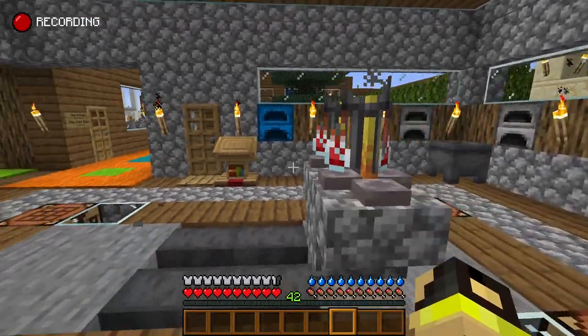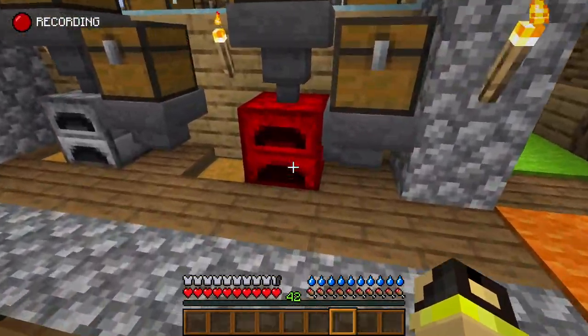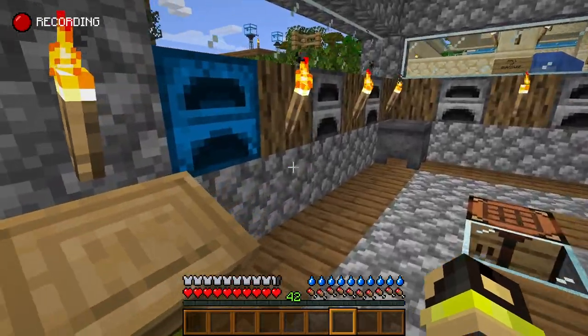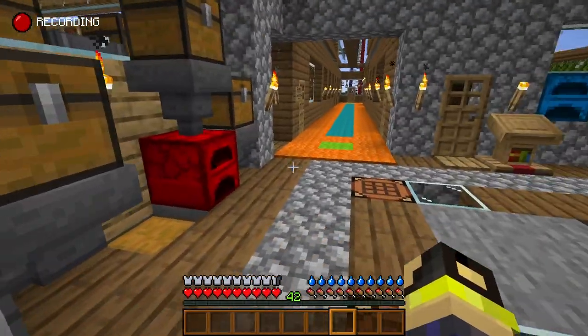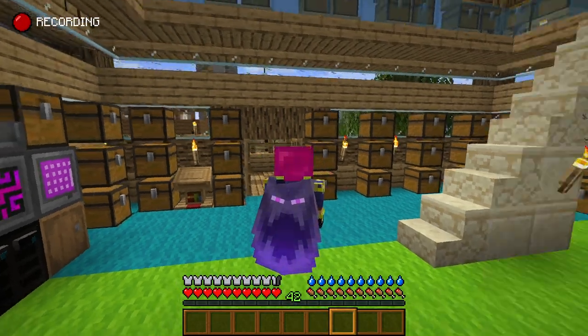This is the kitchen - it's got a lot of ovens and some really unique things here, like this red supremium oven. As you can tell, this version of Minecraft is modded, and it's modded to the point where I have this really cool amazing armor.